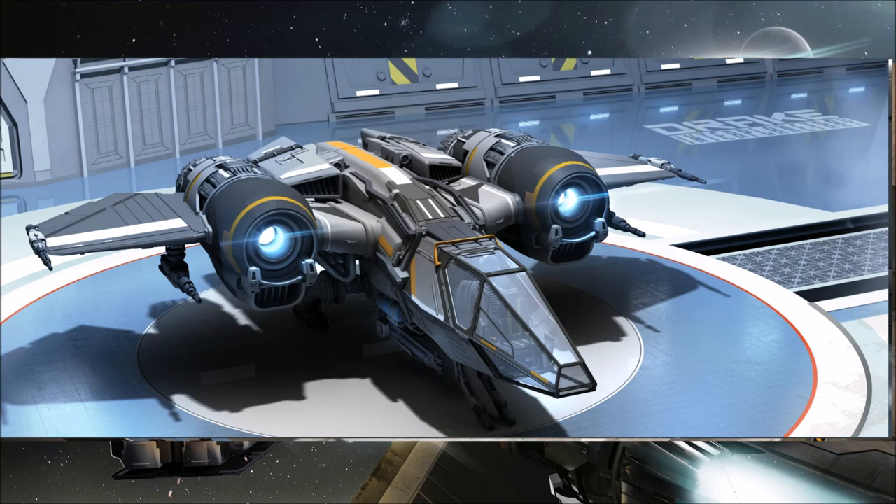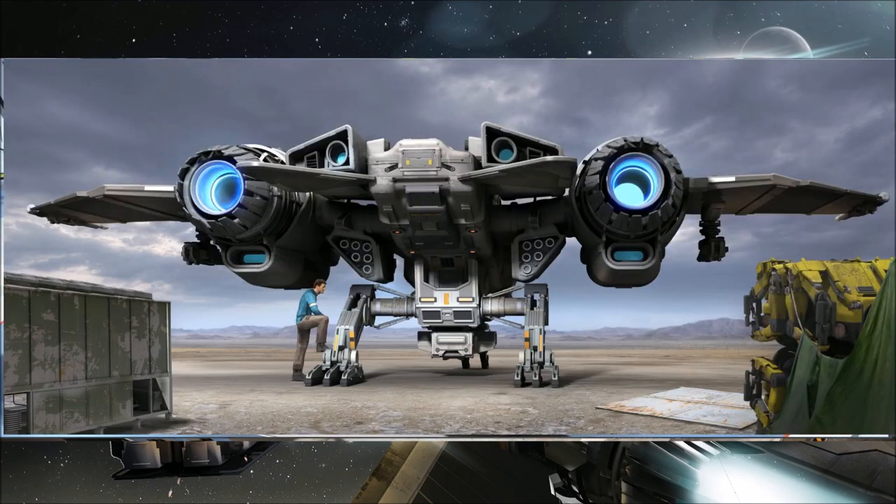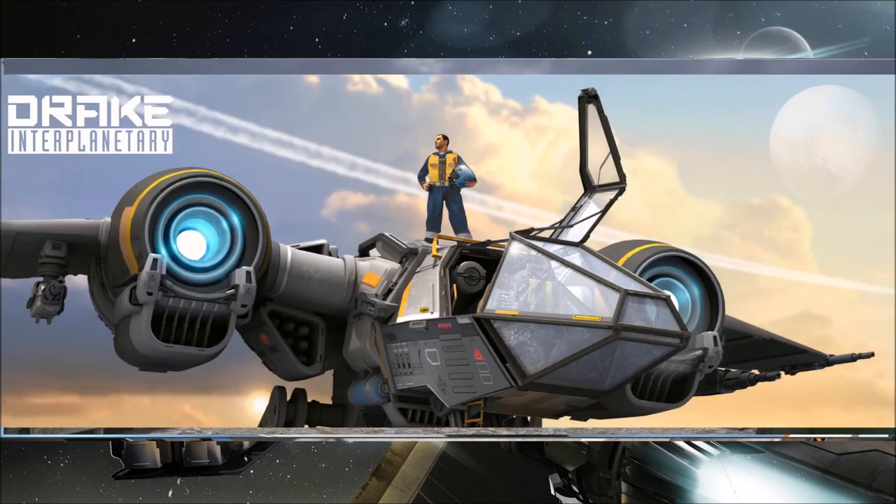It's really sharp looking. I like the way it looks personally and it's meant to fit in the Drake lineup, so it should feel like a Cutlass, Caterpillar, Herald — designed in that same fashion where you can actually recognize that it's a Drake ship. I've said before that I'm not a huge in-game military ship fan. I like the more civilian, pirate, vagabond, scallywag type ships. Not that this is any of those, but it's not a military ship and I'm pretty excited about it.